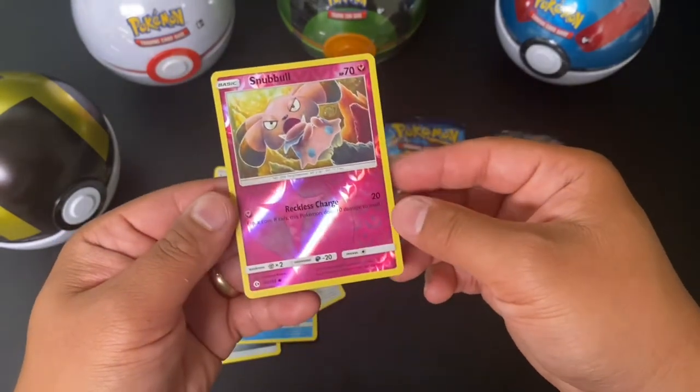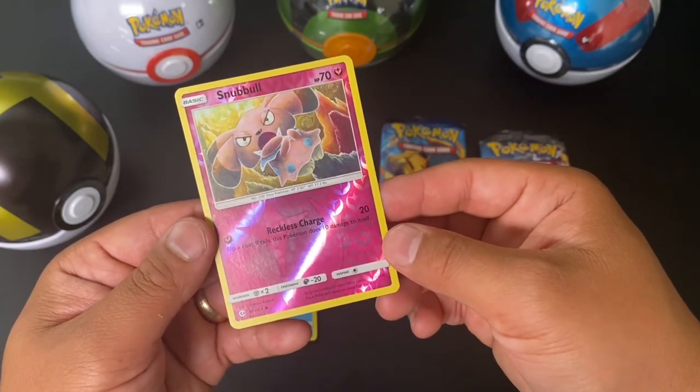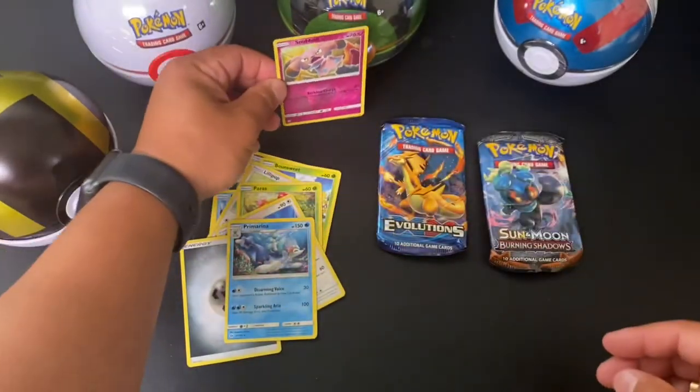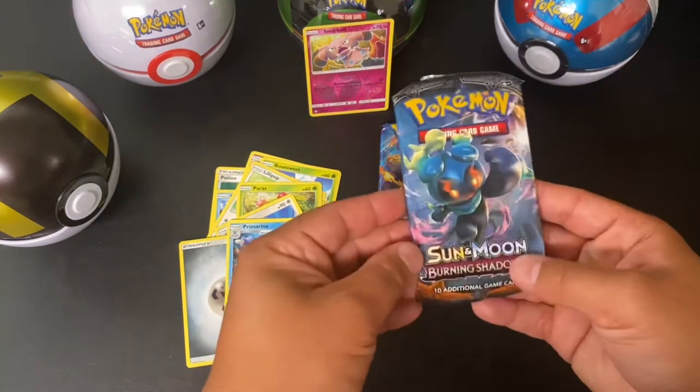Snubull — Reckless Charge. Flip a coin. If tails, the Pokémon does 10 damage to itself. That doesn't sound good. All right, next one, we're gonna go with Burning Shadows. Come on, let's see if we pull something amazing, something special.